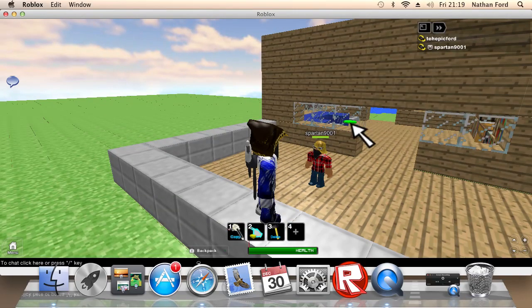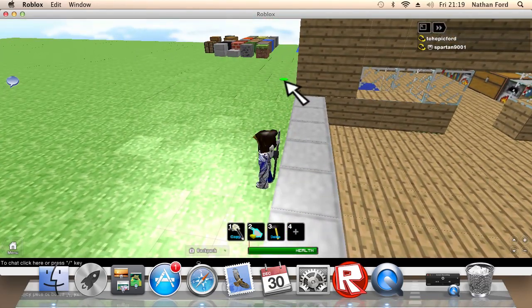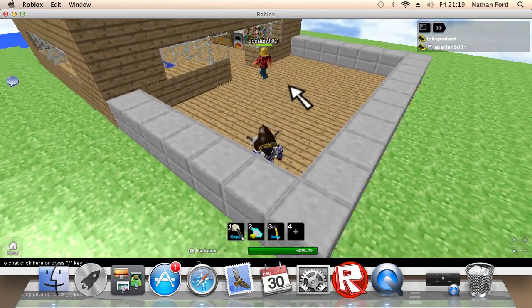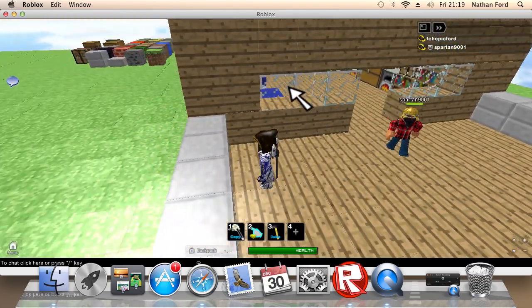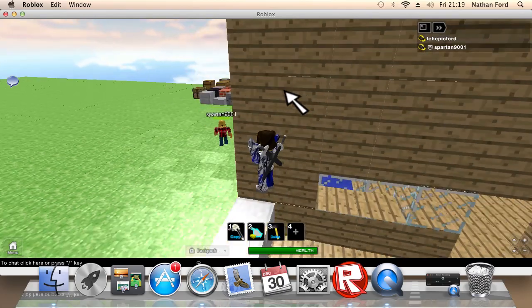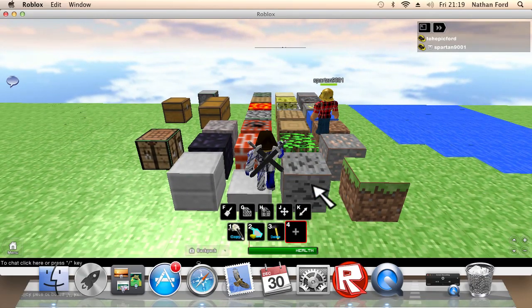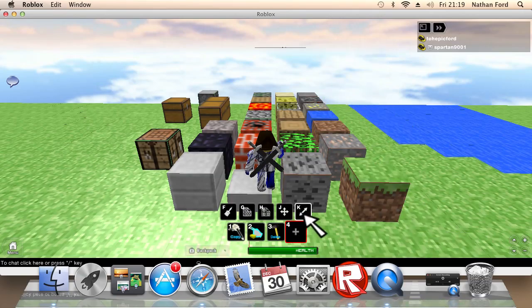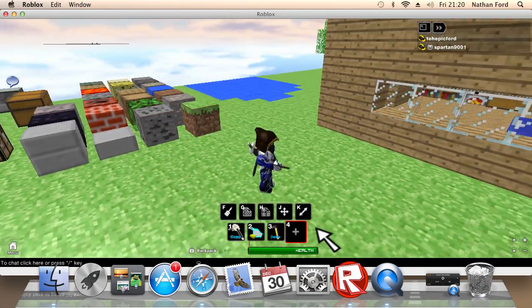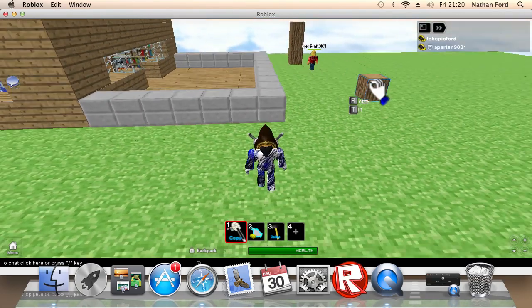Basically what we'll be doing today is upgrading this house that Spartan made on his personal server on Roblox. We've got our materials over there. Why does it need upgrading? It looks cool already! Yeah, it looks cool, but if you make it two-story floors and things like that it'll be better. We've got normal building tools — the resize, grid move, material — and we're allowed to use weld but not the paintbrush because we have to keep them their primary colors.